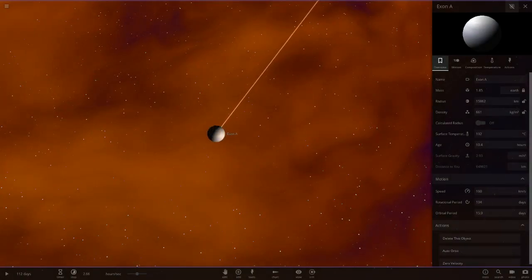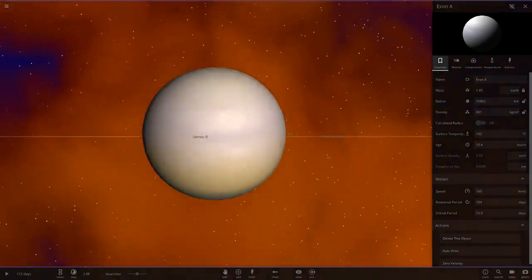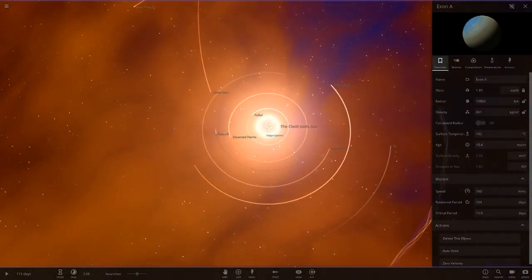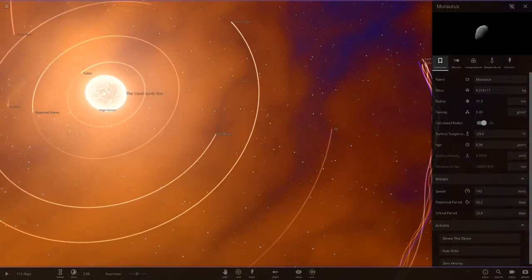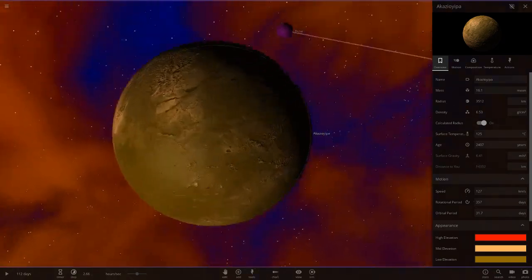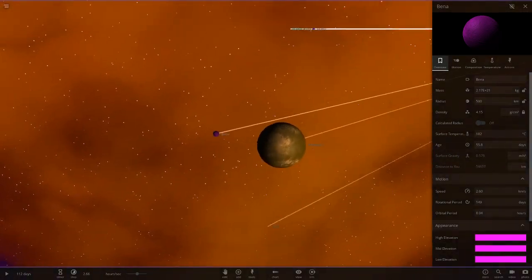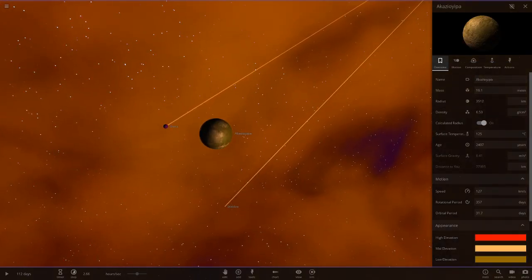Next up we've got XonA — it's an all-white gas giant, though it's got some normal colours at the south. Then we've got Muratus, just a little asteroid. There's another planet I'm not sure how to pronounce, but it's got a nice yellow with a few mixed colours and a nice purple moon called Benna. It's also got Scrat — I think I remember that meme. Still quite hot at 125 degrees.